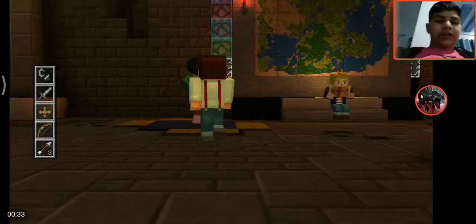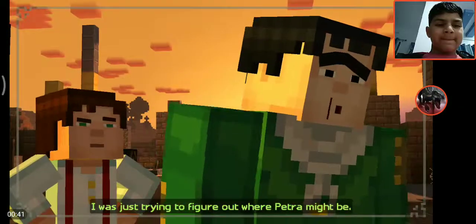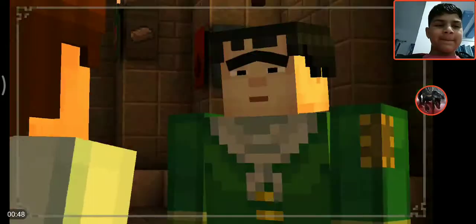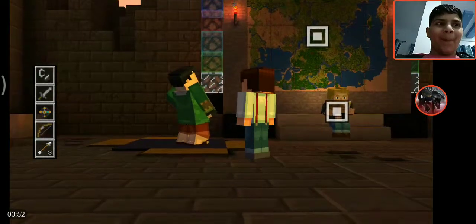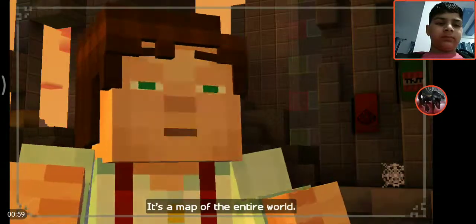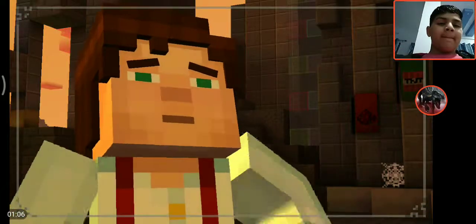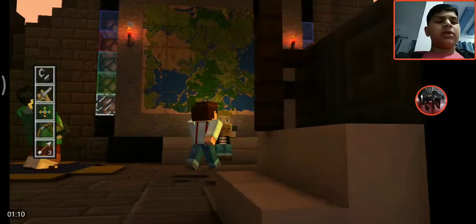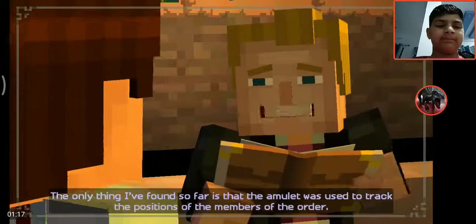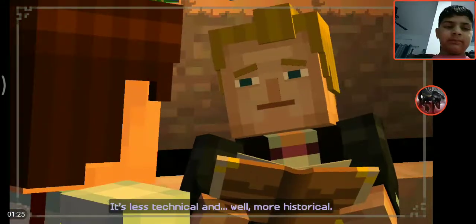Let's talk to Axel. 'What you looking at?' 'Nothing, whatever Axel.' I was just trying to figure out where Petra might be. I know she's gonna be fine but I was just curious — we're gonna find her. Let's look at the map. It's a map of the entire world, way nicer than the one at Endercon. The only thing I found in that book so far is that the amulet was used to track the positions of the members of the Order — it's less technical and more historical.